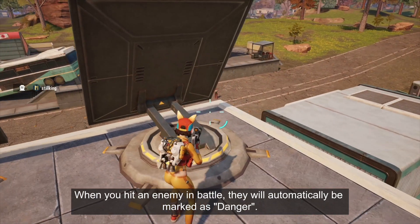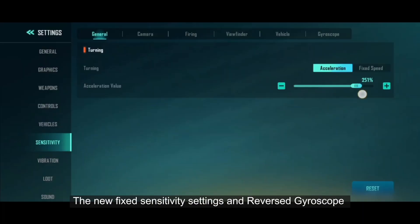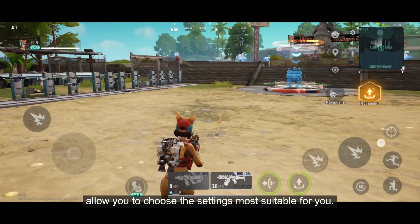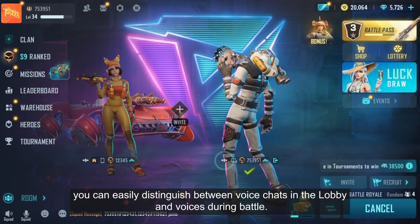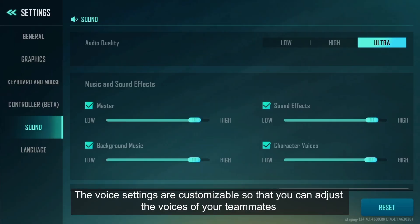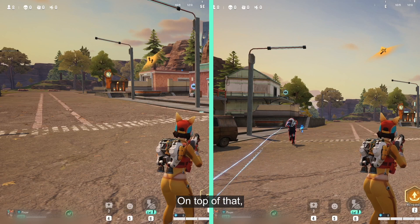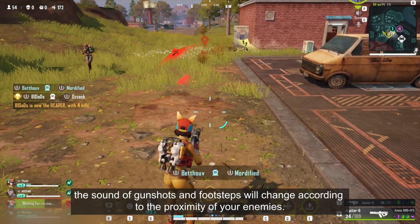When you hit an enemy in battle, they'll automatically be marked as danger. The new fixed sensitivity settings and reverse gyroscope allow you to choose the settings most suitable for you. We've optimized the voice feature so you can easily distinguish between voice chats in the lobby and voices during battle. The voice settings are customizable so that you can adjust the voices of your teammates as well as voice chats during battle. On top of that, the sound of gunshots and footsteps will change according to the proximity of your enemies.